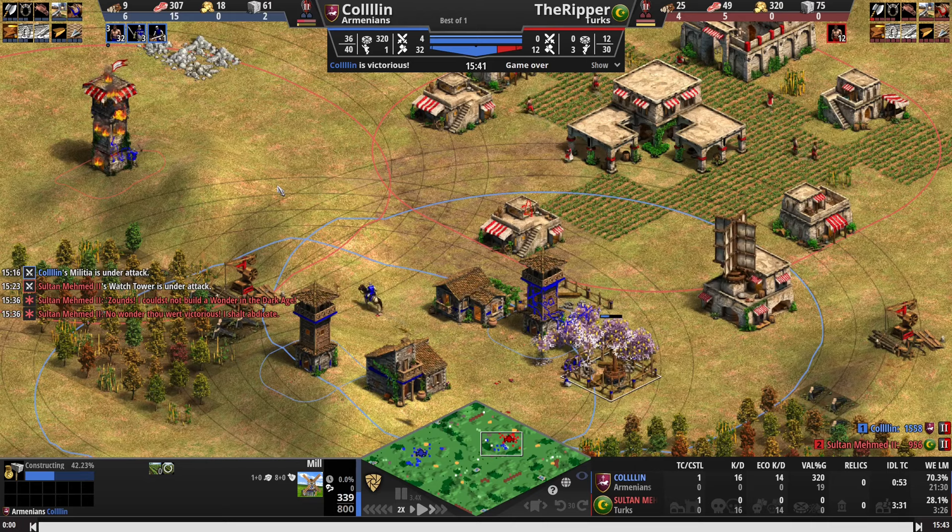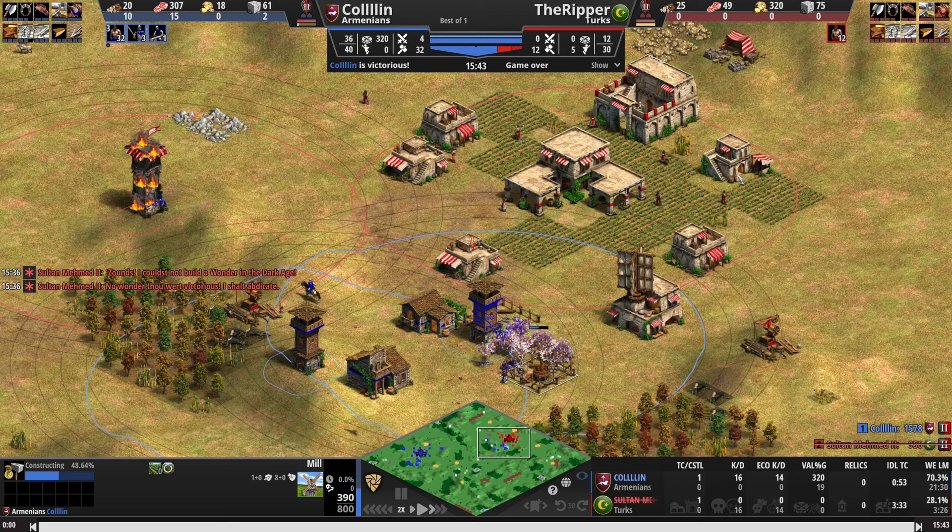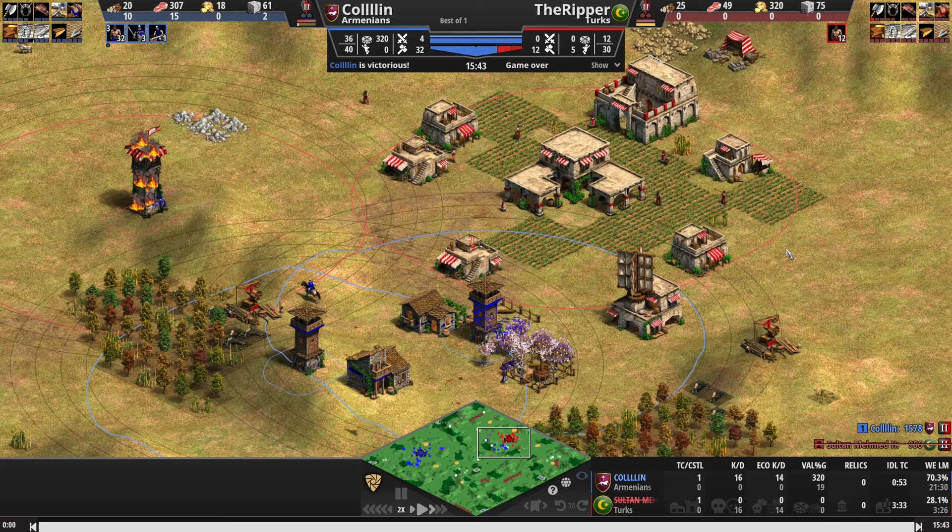In my experience the AI can be a little bit slow to resign, but when they're in this position they don't even have enough wood for another lumber camp — they can use the stragglers around their town center, but they only have 12 villagers. I think this might be the best man-at-arms tower civilization. Japanese might have previously held that claim, but the Armenians are going to be a force to be reckoned with. Let me know what you guys think of this build order. If you haven't seen the monk rush / warrior priest rush build order, make sure to subscribe to check that out. I'll see you in the comments.